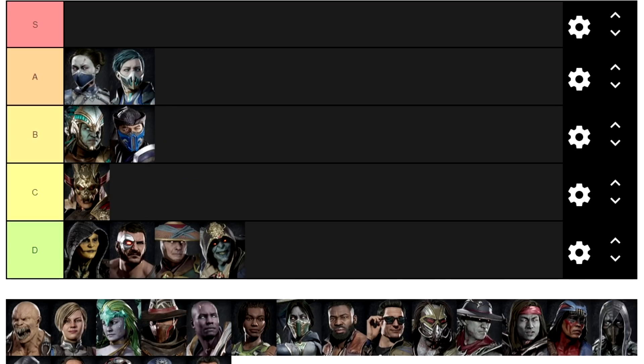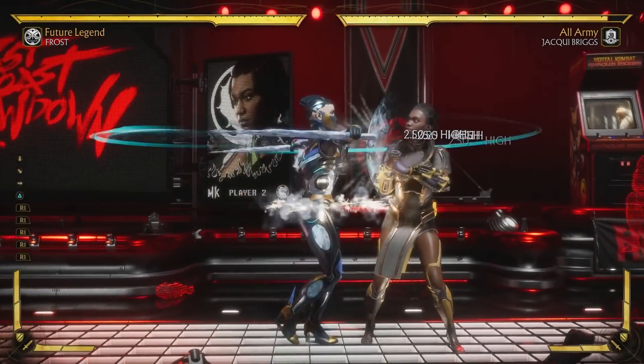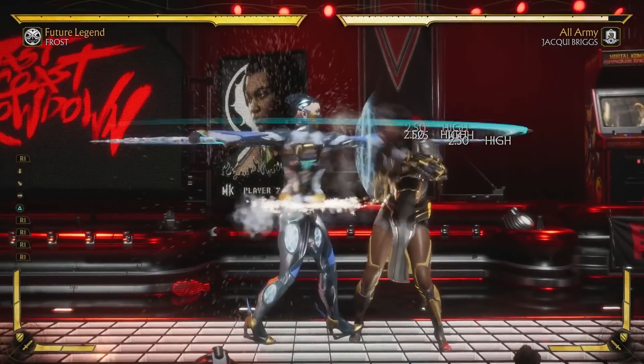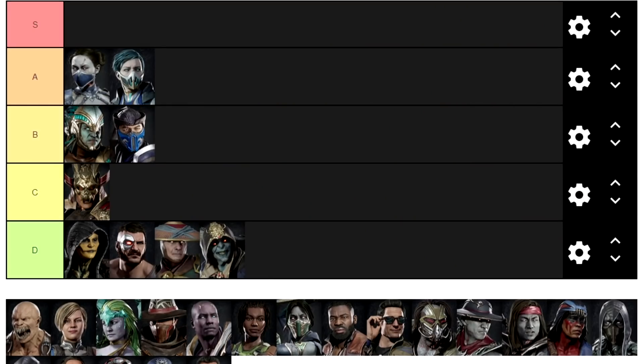I was actually considering putting Frost in the S tier — I think it only feels right to put Frost into ASMR mode as well. Frost pisses me off because of her spinning blade special. I'm simply not able to read when that move ends, especially when she enhances it. It's also only minus two or so, so she can steal her turn back with a poke. If you try to reversal with an 11-frame mid, she can take that right back. Or if you try to respect that poke, she'll pressure with a grab or a mid.